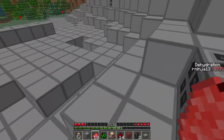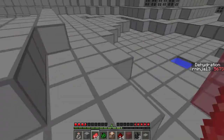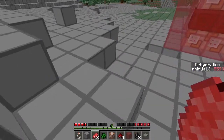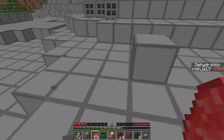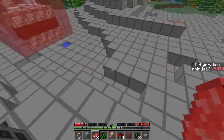Once that number gets to zero, I will pretty much die off instantaneously. But if I drink too much water, and that number gets too high, then I also die because I'm drowning myself and overloading my system.